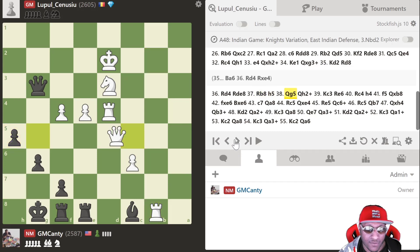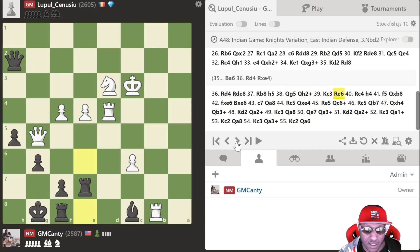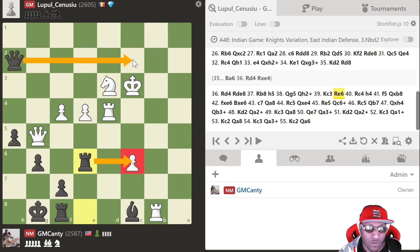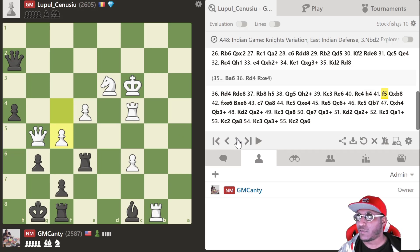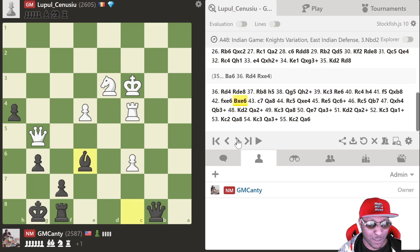I played h5 just to get this pawn a little closer. Queen g5, stuff getting crazy — I'm not trying to trade at all so I play queen h2 check, king c3. After king c3 I play rook e6 — the engine really liked this because I'm hitting this pawn with check and my queen can come around with mating threats. He played rook c4 to defend. I play h4 to push the pawn closer. He plays f5 — I forgot about that move. But then I take the rook — it's hanging.